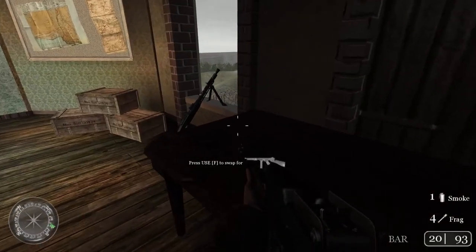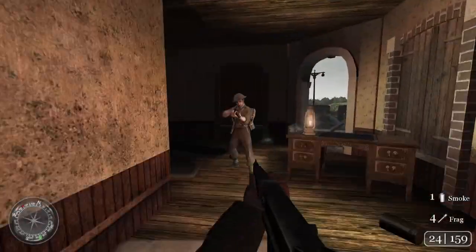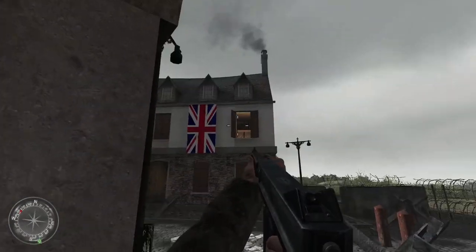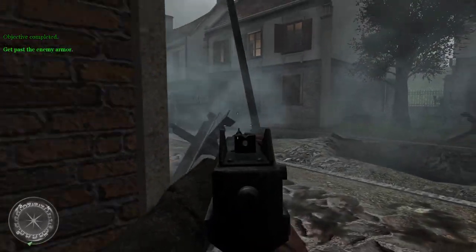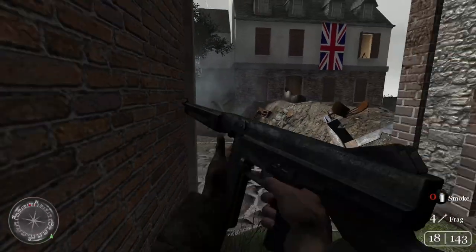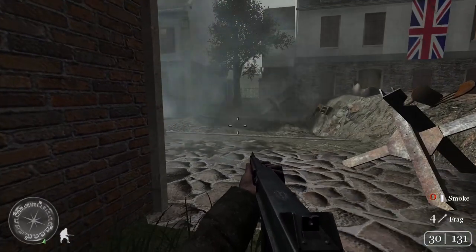I can pick up a BAR, but I'll stick with the Tommy gun. Bypass the roadblock. We got attacked. I have one smoke grenade I can use. I think there's a house I can enter to the left — I'm going to wait for the smoke to pop. That should cover my approach. Alright, here we go.